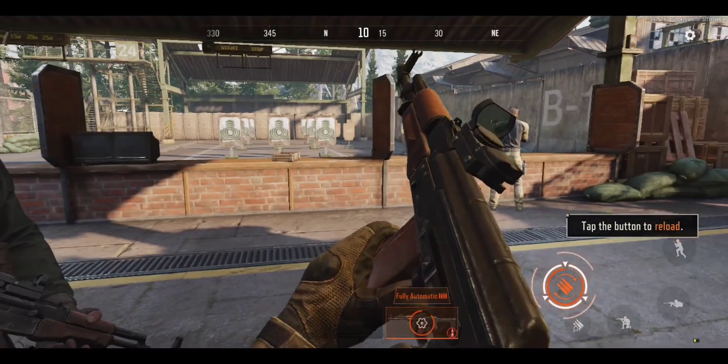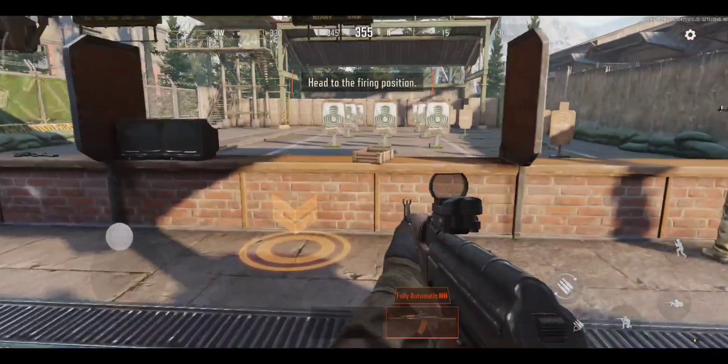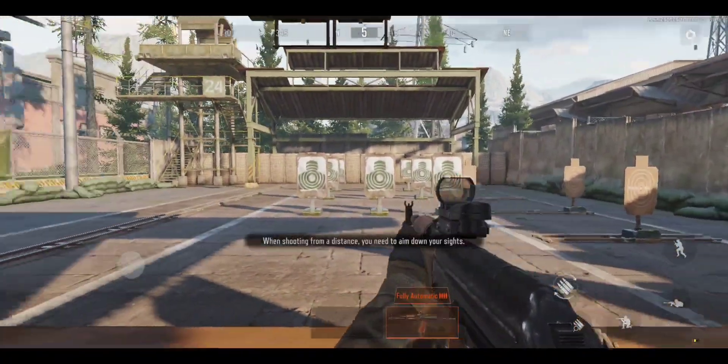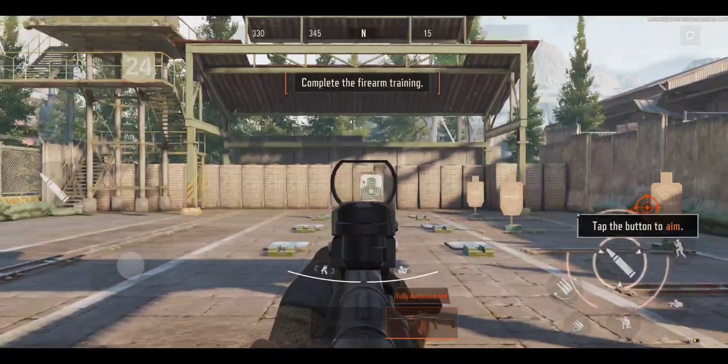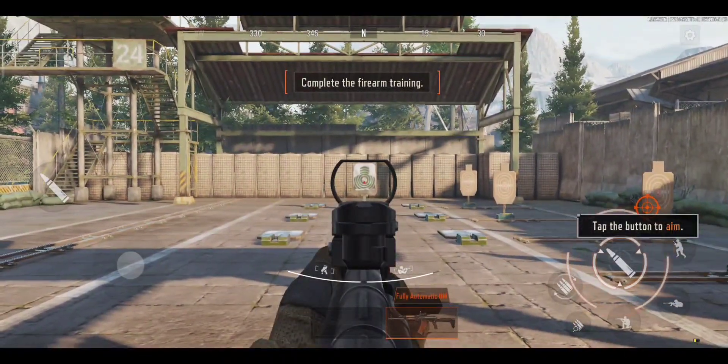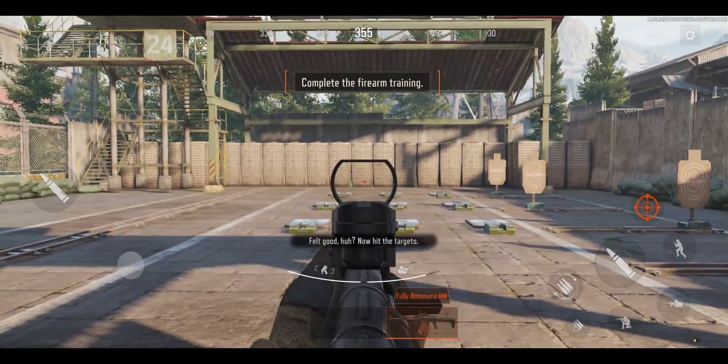The current mag is empty. Get into position. When shooting from a distance, you need to aim down your sights. Felt good, huh? Now hit the targets.